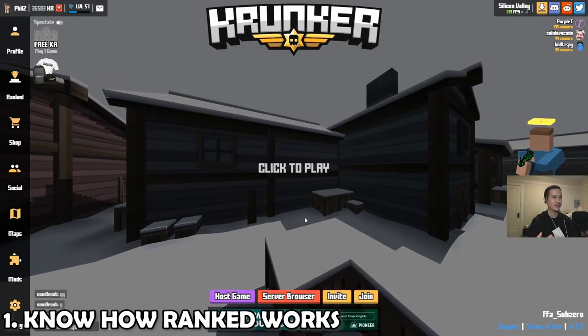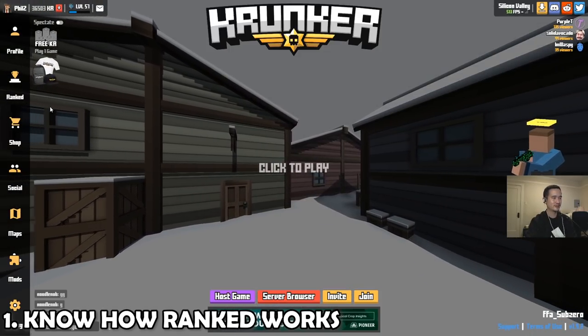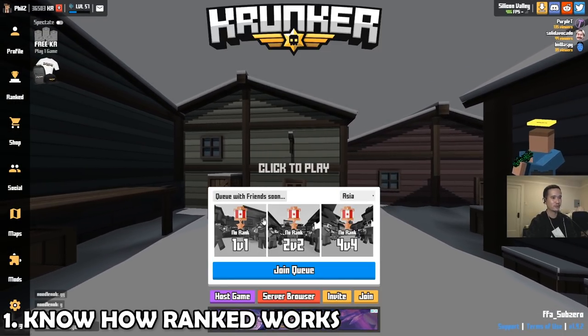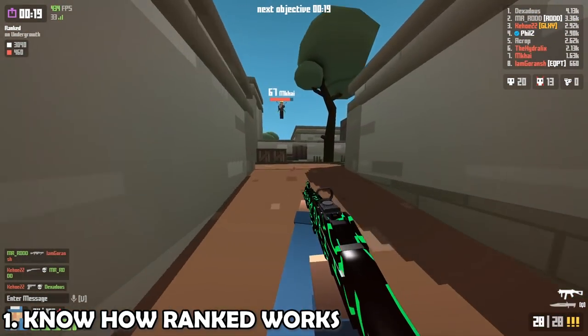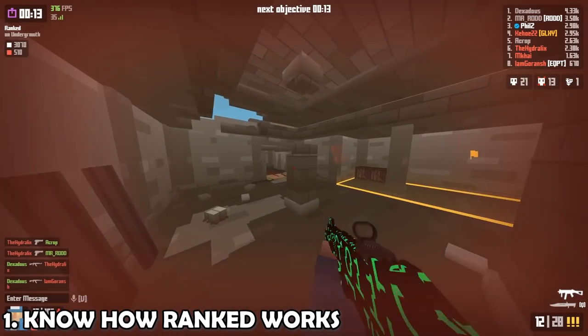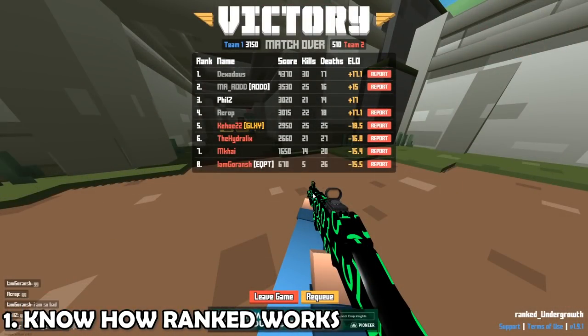This one might seem obvious, but I've seen some lost players in the 4 vs. 4 ranked queue. If you've never played ranked before, you click the ranked button and queue for 1 vs. 1, 2 vs. 2, or 4 vs. 4, and select your region — in my case it's Americas. Krunker has an ELO rating system, so you gain points for wins and lose points for losses. The system will eventually account for skill level when determining how much ELO to gain or lose. Only wins and losses really matter, so individual performance — kind of like in Overwatch — won't affect your matchmaking rating. I like this because it encourages better team play and less selfishness.